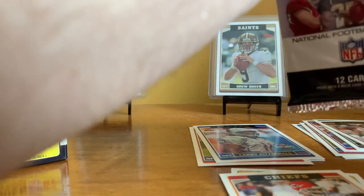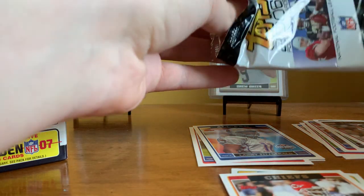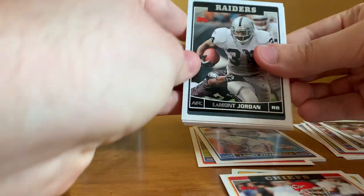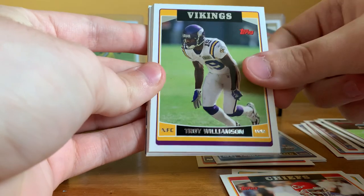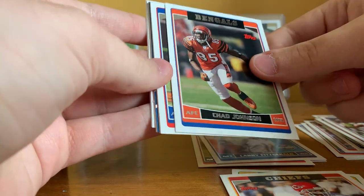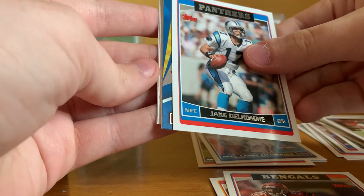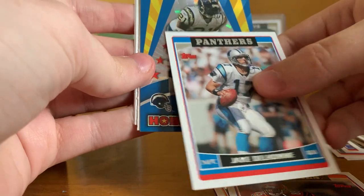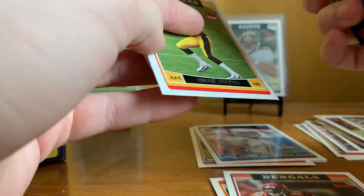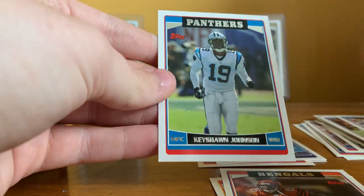These packs are a bit tricky to open. Pack two: Lamont Jordan, Chris Chambers, Troy Williamson, Roy Williams, Kyle Orton, Ocho Cinco, Andre Johnson, Jake Delhome. We got something shiny coming up — a Hobby Masters Damian Tomlinson. Man, that is a pretty card — look at the shine on that. Also Omar Jacobs rookie, Willie Reed rookie, and Keyshawn Johnson.